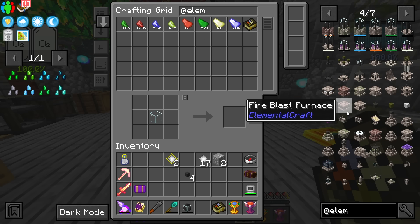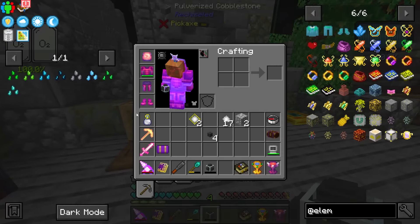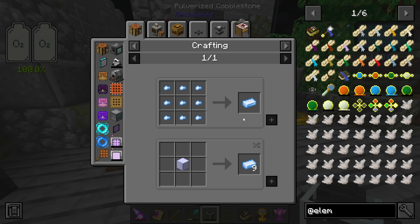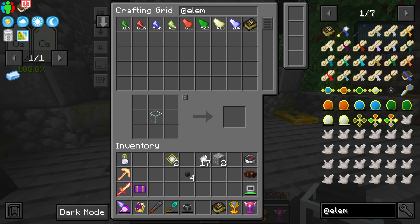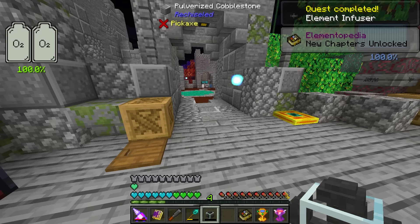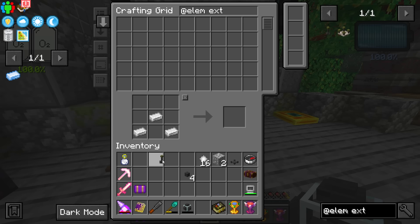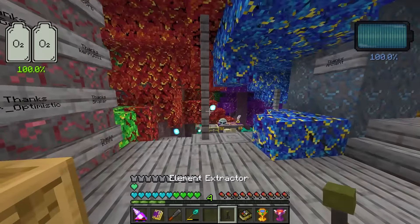Getting started without the mob farm, we'll do it the way you'd normally approach it in the world. One of the first sources is water. Let's add some things to our list that we're going to need. The upgrade to the pipe requires drenched iron, which is worth going for. Drenched iron requires an elemental infuser — let's go ahead and make that. We'll also need an element extractor.